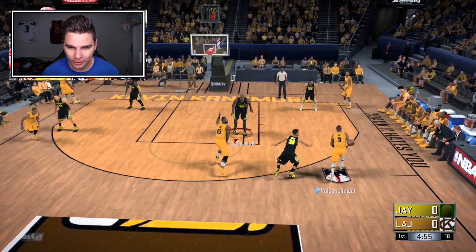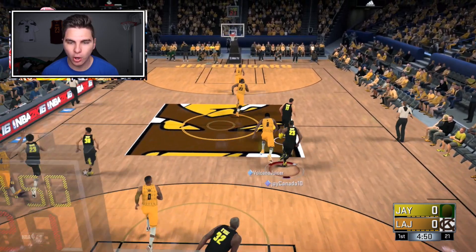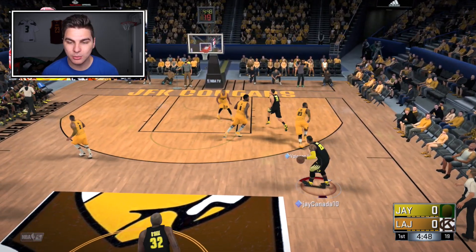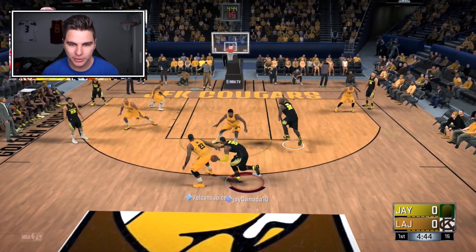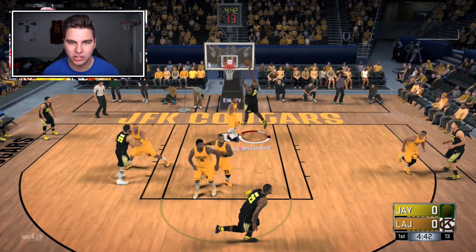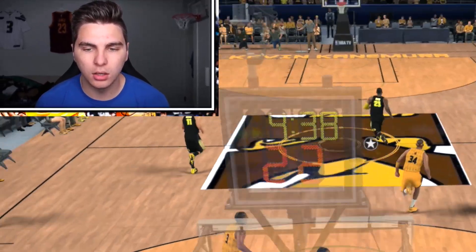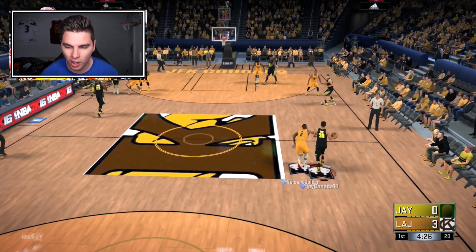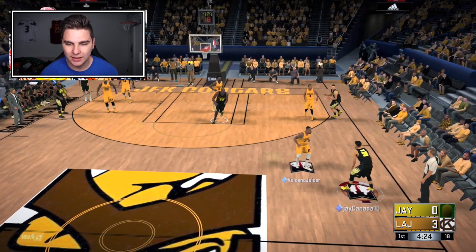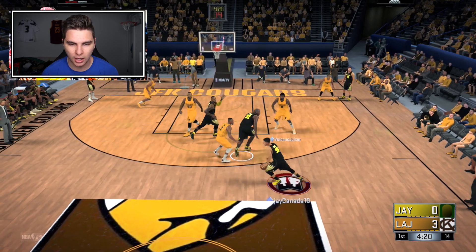We're going up against an all-diamond squad — that wouldn't have happened when these cards first came out, but it's what we're dealing with now. Just recorded my debut gameplay with diamond LeBron; this one feels a little different. Shaq inside — yeah, finish! Wait — Shaq can't even make a layup. It's kind of funny: that diamond LeBron is a real goat squad, and this is an imposter goat squad.